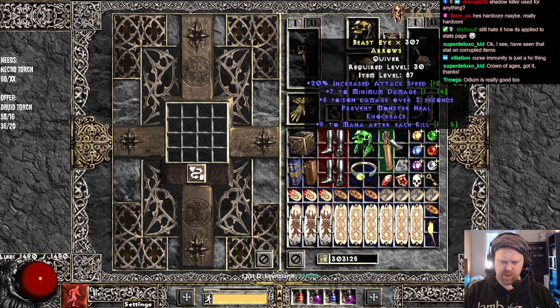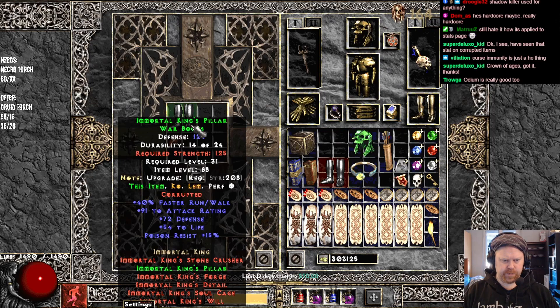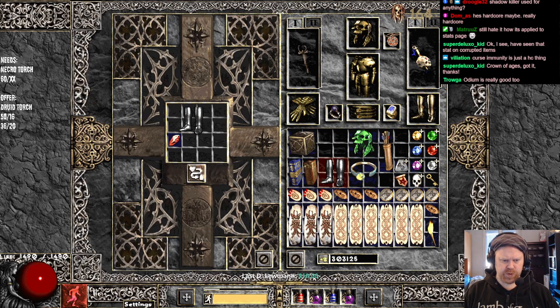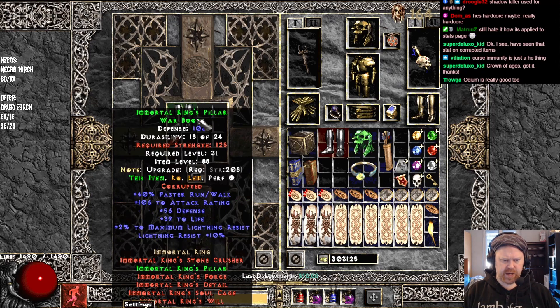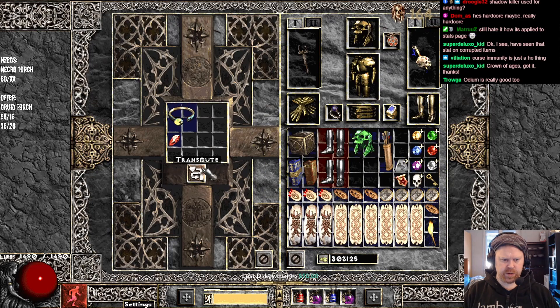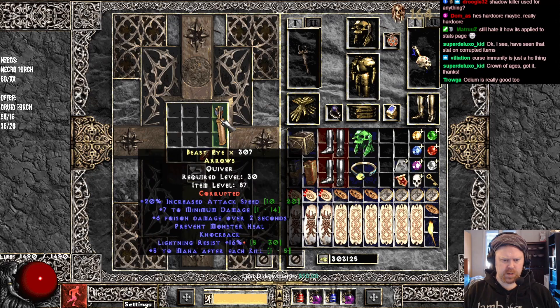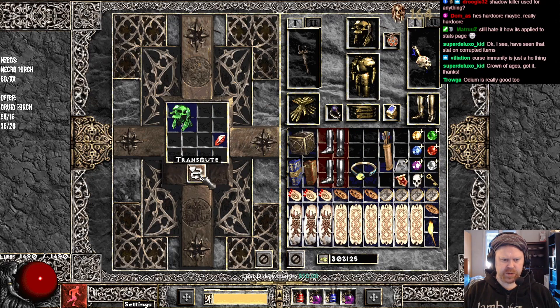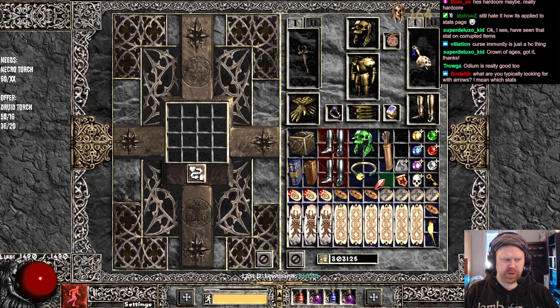Mavina's, then we have two IK boots. Poison res — that's not what you want to see. Max Light res, only 2%. Mavina's bricked, feels bad. Lightning res in the arrows and Vamp Gaze — one socket. Not the best corruptions there.